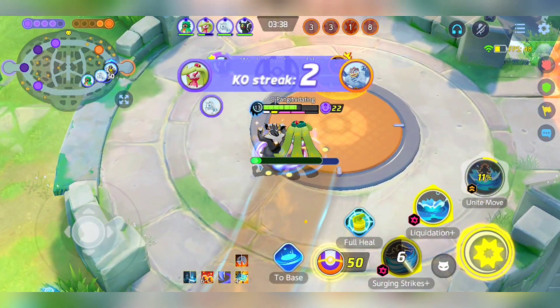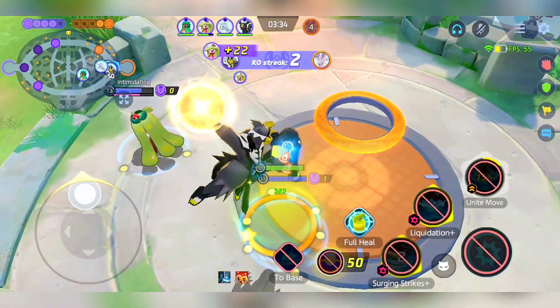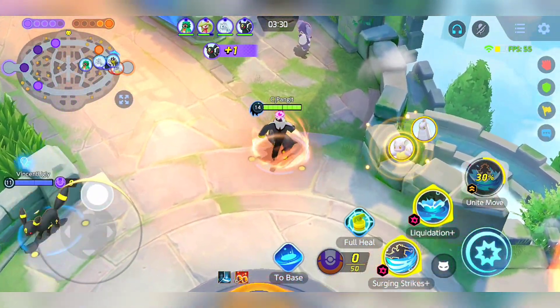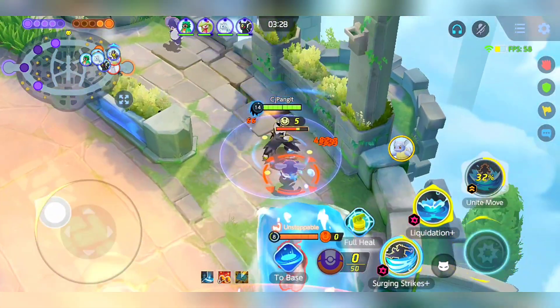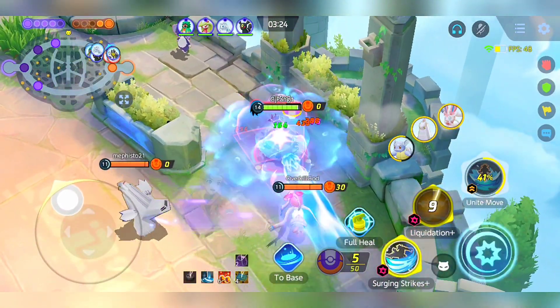In situations where the enemy Pokemon is a vulnerable target, such as a carry with low HP, or when the need arises to restrain a foe like Slowbro, using your Unite move can be advantageous. However, always coordinate with your team to capitalize on the move's potential, as deploying it with minimal damage output is suboptimal.